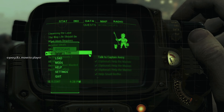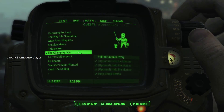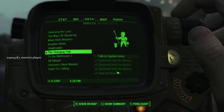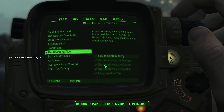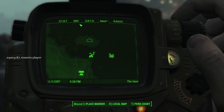Every now and then, one of the NPCs — Captain Avery — will just disappear. You can see I have the Changing Tide quest here where I did all this work. I helped all these people several times over, but Captain Avery is now gone. She despawned. She's not on the map. She's not in Far Harbor.